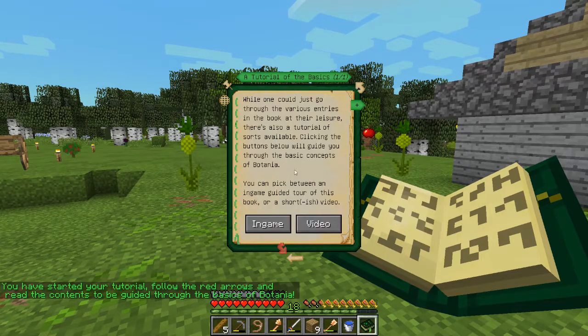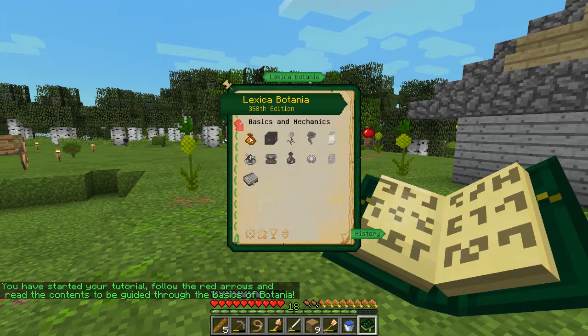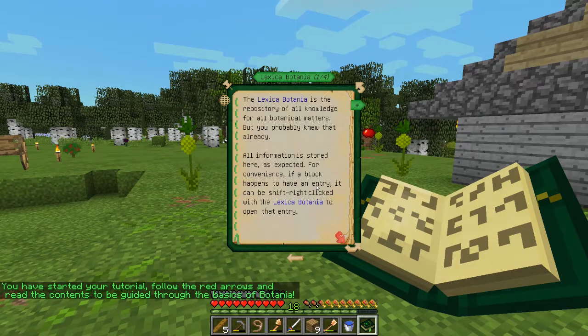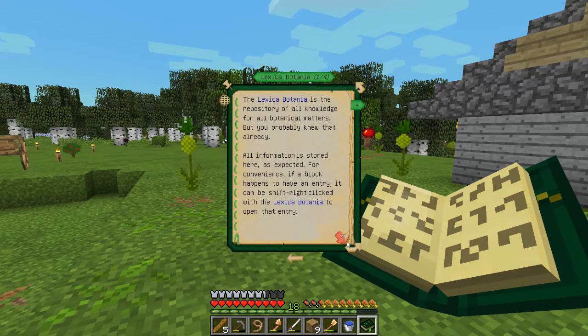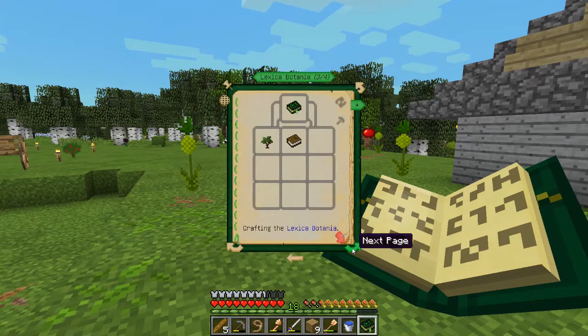So, a tutorial of the basics. While one could just go through the various entries in the book at their leisure, there is also a tutorial of sorts available. Basics and mechanics, Lexica Botania. The Lexica Botania is the repository of all knowledge for all botanical matters. All information is stored here as expected. For convenience, if a block happens to have an entry, it can be shift right-clicked with the Lexica Botania to open that entry. Any entries typed in italics are basic entries which contain the very basic knowledge required to play Botania and should be prioritized over others.